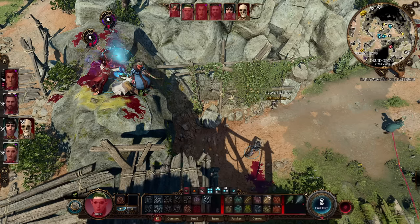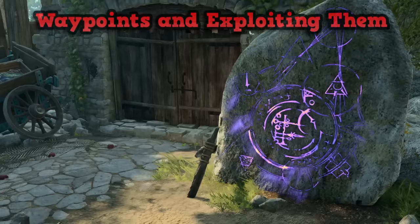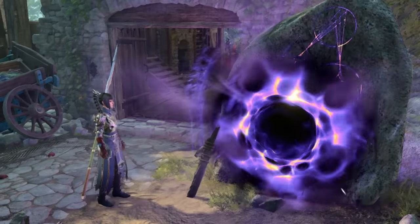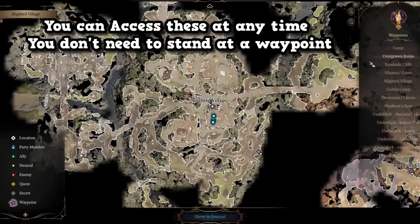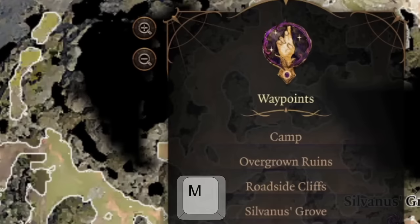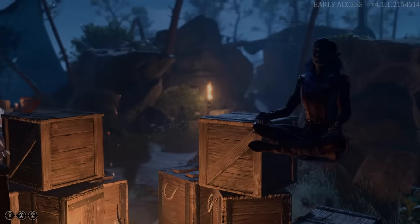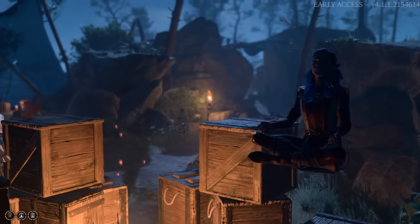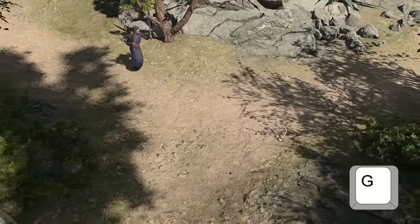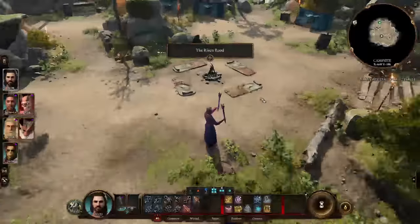It's also very easy to go to your camp to send items because of waypoints. During your explorations you're going to find many waypoints. You can access these from anywhere by pulling up your map with M and hitting the waypoint on the right. The camp is also included in your waypoints list, so you can port directly to camp at almost any time. You can also split your party with the G hotkey to send only one character to camp instead.